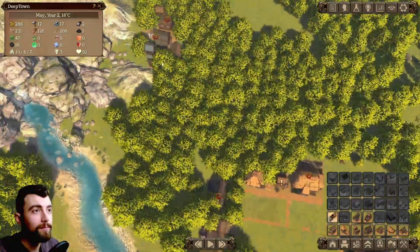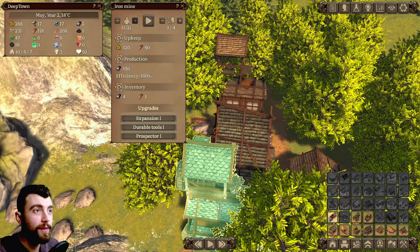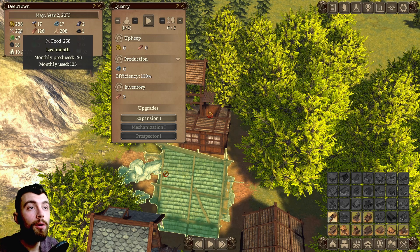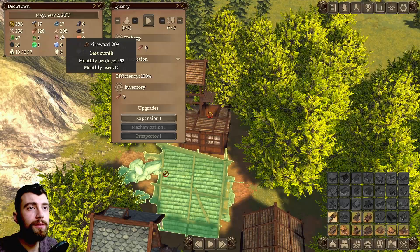I made a worker go to the iron mine, and that's why we don't have any workers at the coal mine and at the quarry. Looks like food is piling up a bit — that's good. Also firewood, not bad.